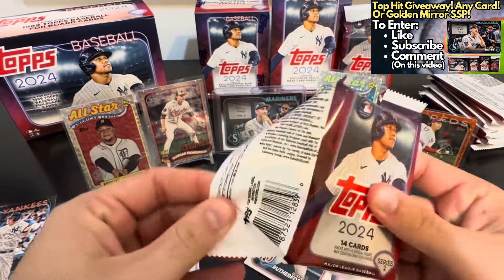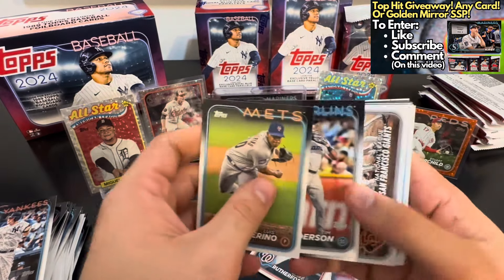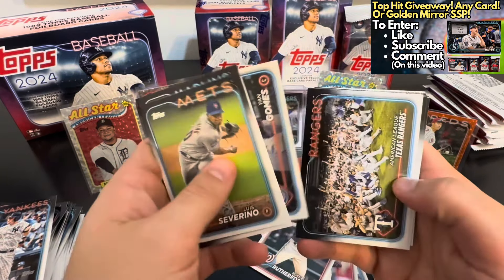We do hit a Sal Frelick on the Topps Chrome Stars of the MLB — a little bit more rare than the regular one. And we do hit a Griffey on the 1989 throwback card, and we do hit a Yamamoto rookie Stars of MLB — nice hit there. I'll sleeve up the Griffey. This is definitely a fun product. I like the all-star inserts and I'm a fan of the design — they're pretty clean and simple. We do hit our first numbered card, to 299, of Stuart Fairchild, a Cincinnati Reds outfielder — that's a nice hit.